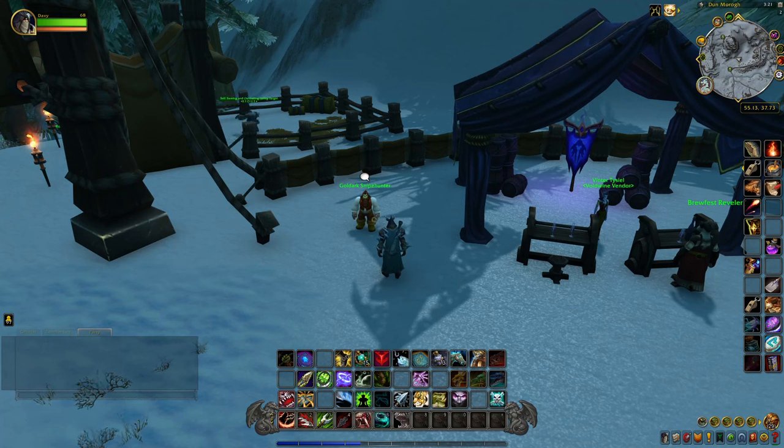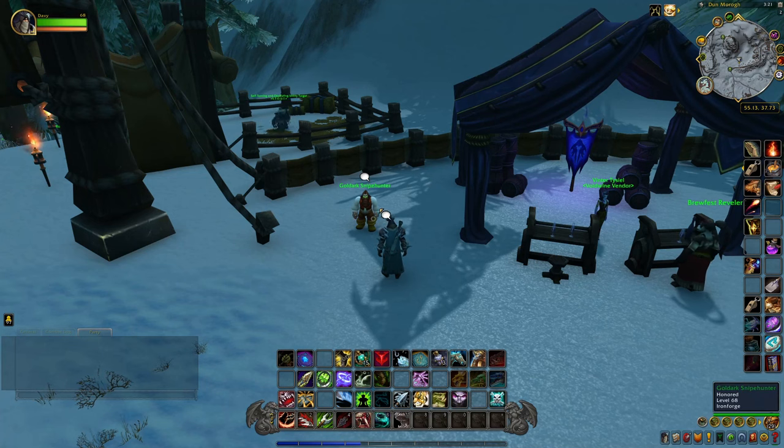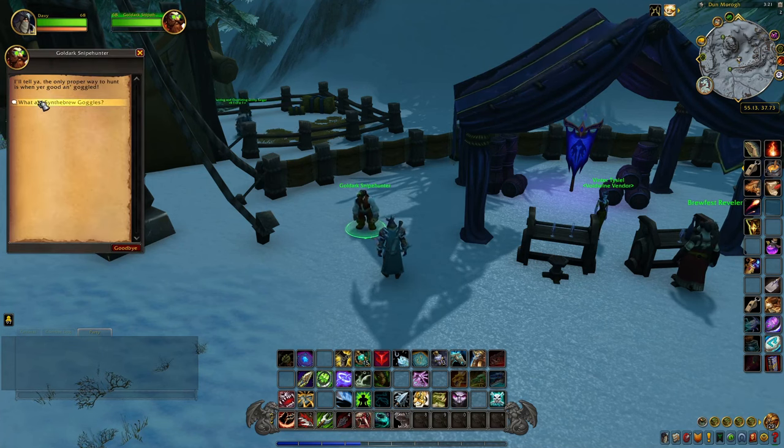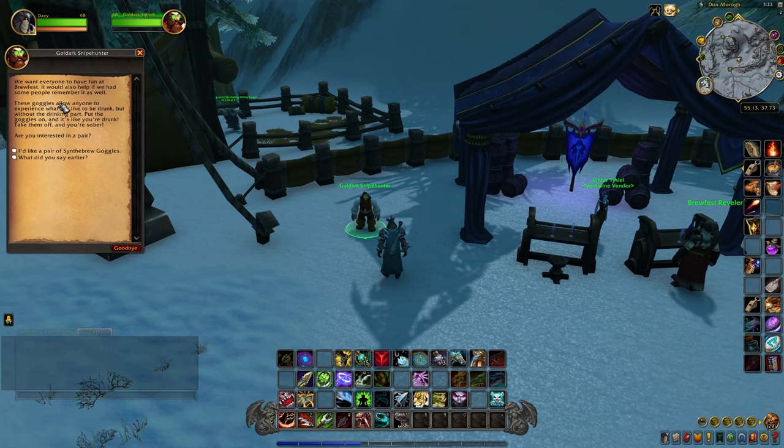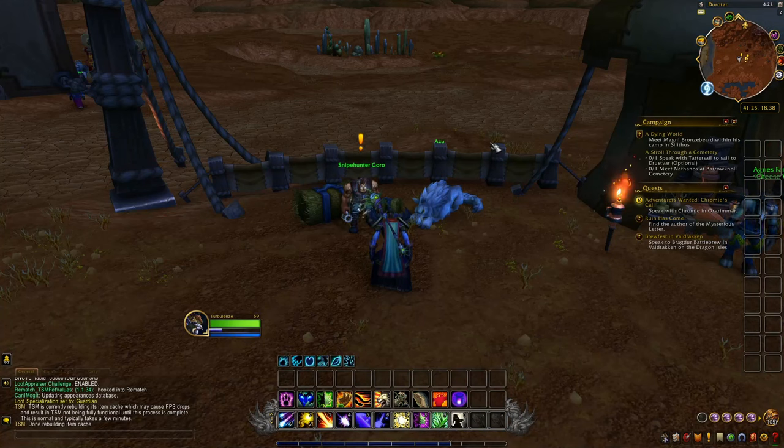The first thing you want to do is head to Brewfest and pick up some Synthebrew Goggles. If you're an Alliance player, you want to come right here outside the gates of Ironforge and talk to this guy right here, Goldark Snipe Hunter. You'll just go through the text and say 'I'd like a pair of Synthebrew Goggles, off with you.'